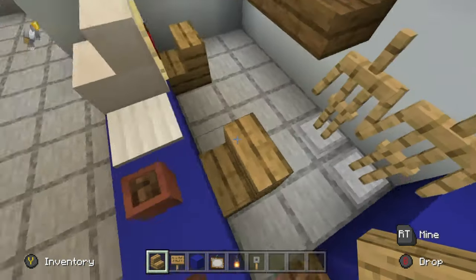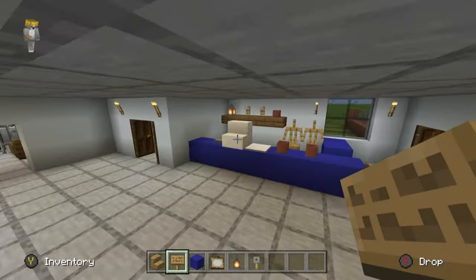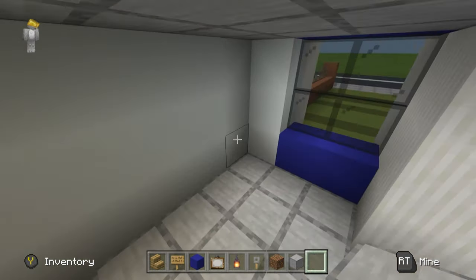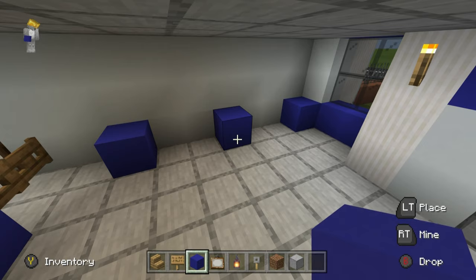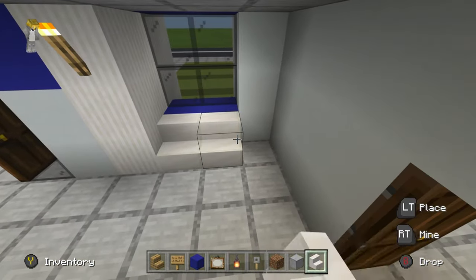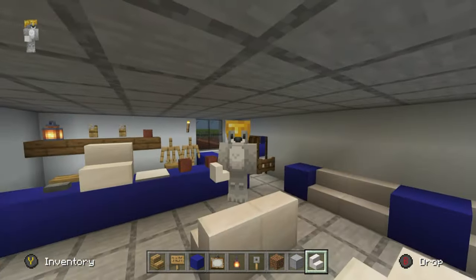Place a couple of seats behind the desk with oak signs on the sides of the chairs. You can spruce this up by adding paintings or item frames. I'm going to add some seating in the front area: blue concrete here, leave a double gap, blue concrete, double gap, blue concrete. Grab quartz stairs and add a load of seating in the front of the police station.